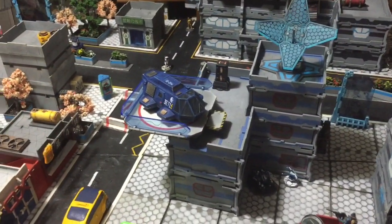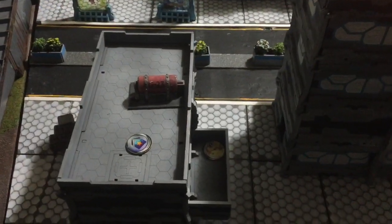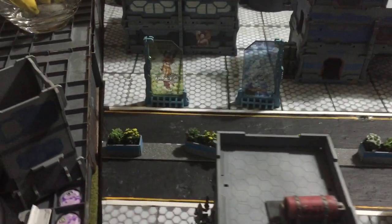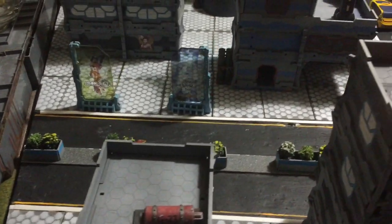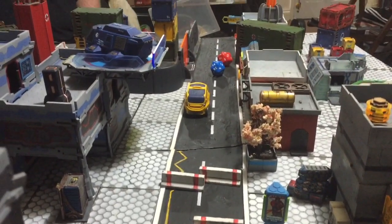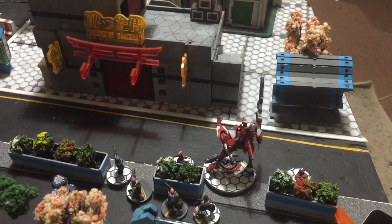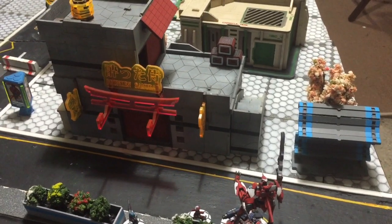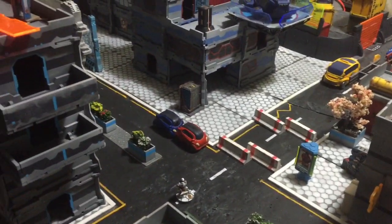I'm using one of my Command Points to take two of his orders out of his group. His deployment: a TO marker that's going to appear soon and try to hurt things, a Kempeitai who doesn't really know why he's there, the Domaru in central position hopefully going to run down and cause havoc or die horribly, the Oyoroi, and the Keisatsu link team.